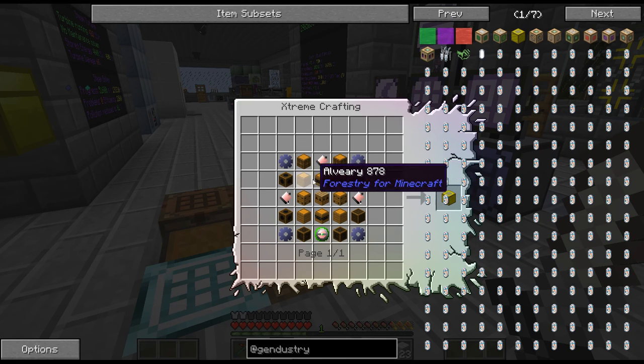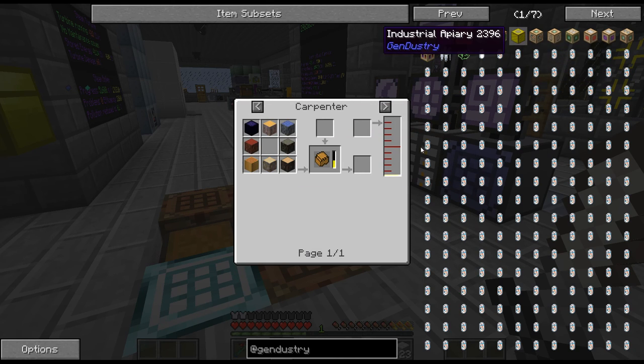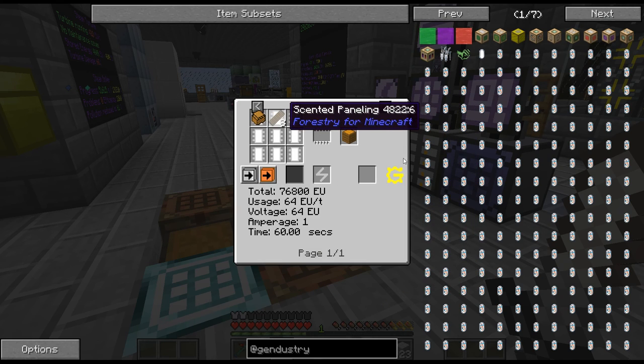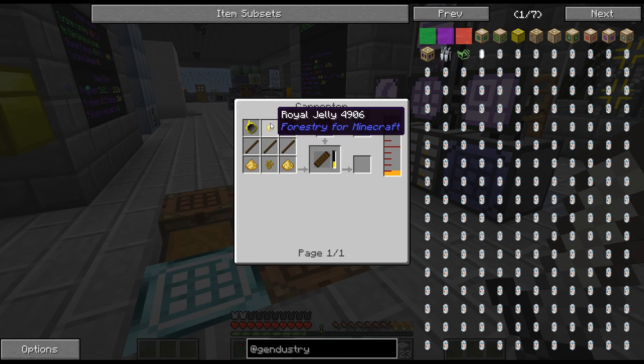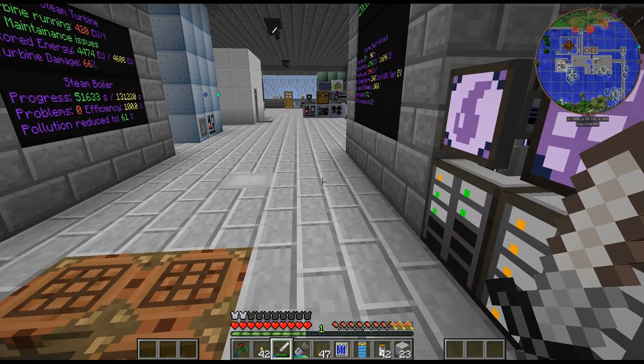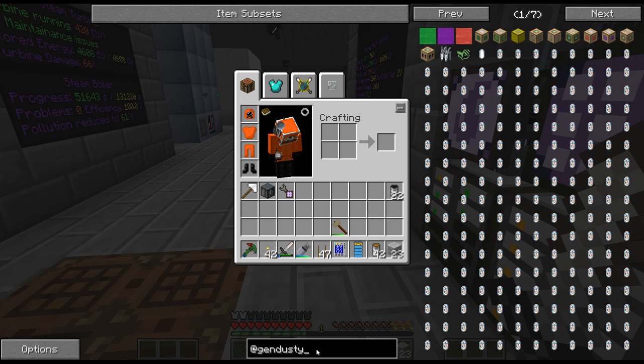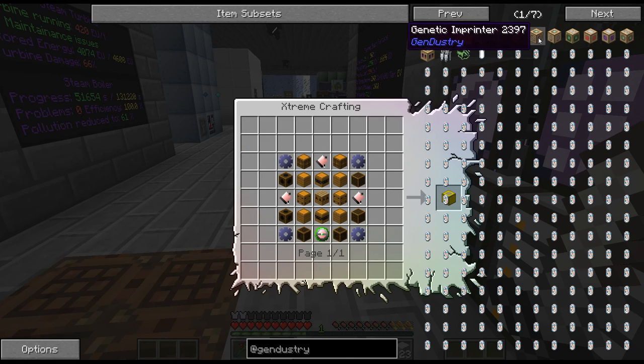The Gendustry machines are locked between LUV - so the assembly line. I'm quite far off of this. A lot of these blocks that I need, like the alveary blocks, need impregnated casing. The alveary here needs the scented paneling, and the scented paneling needs royal jelly and pollen. To get royal jelly I need imperial bees, and to get pollen I need industrial bees. So I'm going to have to do at least some bee breeding to get the alveary stuff, to craft the Gendustry.